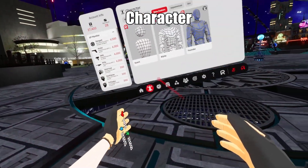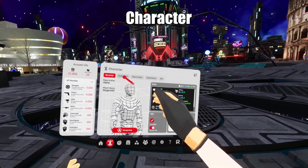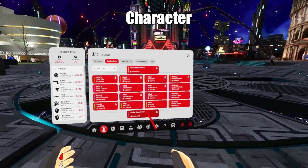These are unlockable in the game and will increase different stats like movement, bandwidth, and HP. Let's go to the professions tab at the top under character.